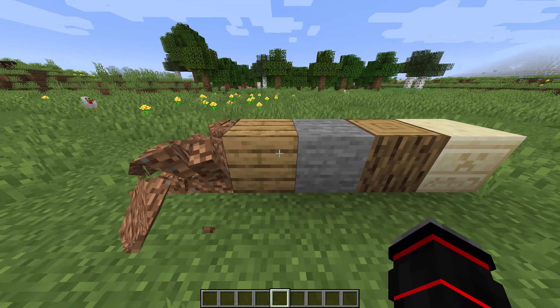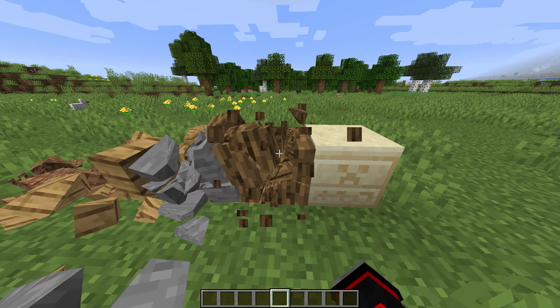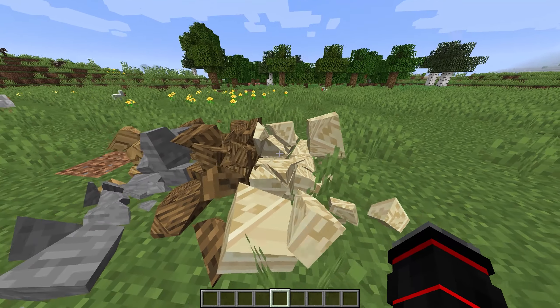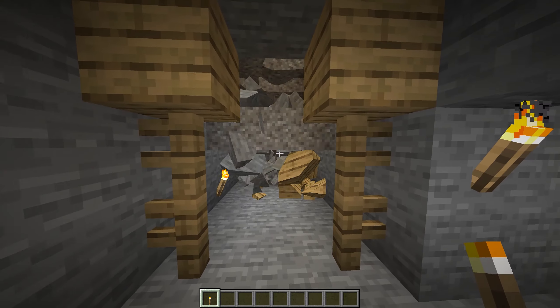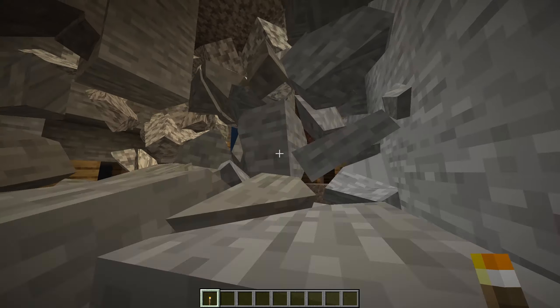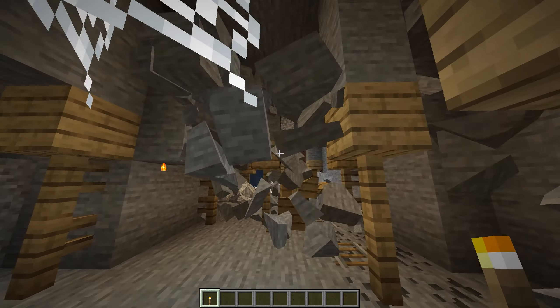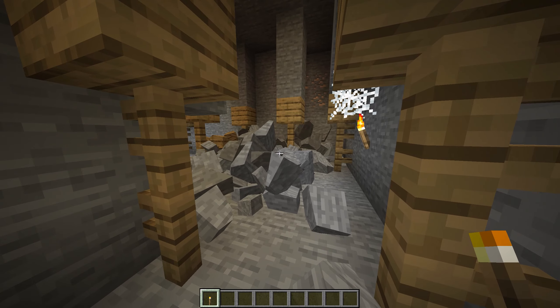For example, whenever you break a block, you will have tons of pieces that break off like they would in the real world. Every block works the same way when you break it. Not only does this work with single blocks, but there's also another part of the Physics mod: whenever you destroy a block with about 5 other blocks on top of it, all the other blocks will fall down and crumble, just like the first block you mined.